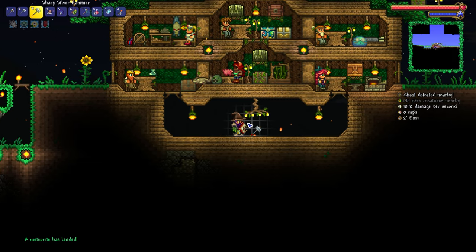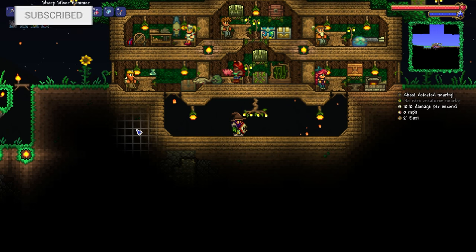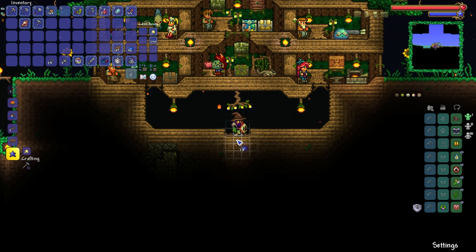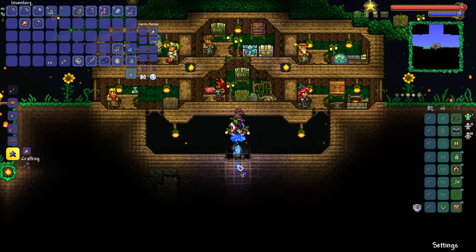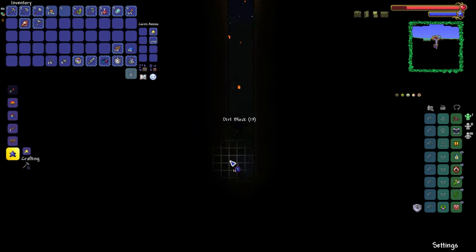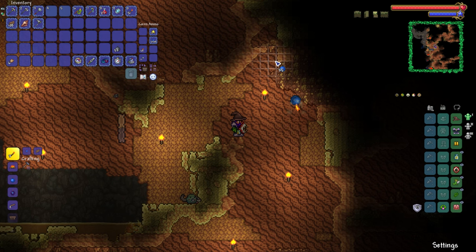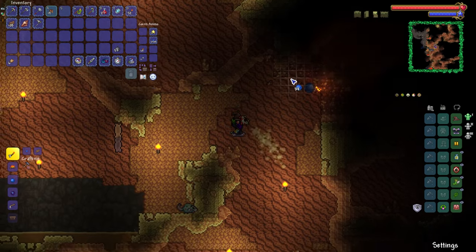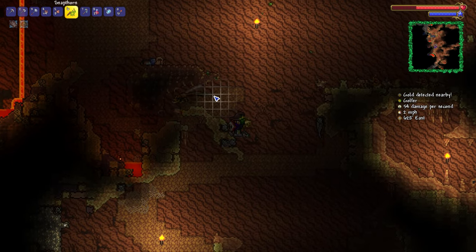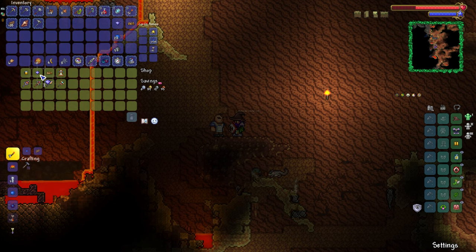A meteorite has landed. To be honest, there's not actually much we can do as a summoner with a meteorite. Anyways, here we are — we grapple up to the top, take a little bit of damage, but that's neither here nor there. Easy elevator time — I love this, it's so good. I need some more scarab bombs, so that means it's time to blow up some desert fossils. Then we put the stuff through the extractinator, get ourselves a bunch of sturdy fossils, and make more scarab bombs. Nice — the Unconscious Man is right here.